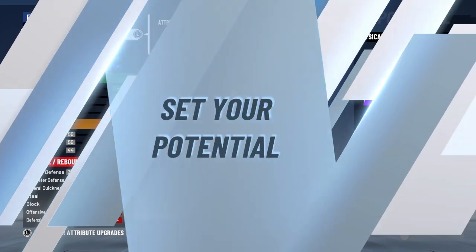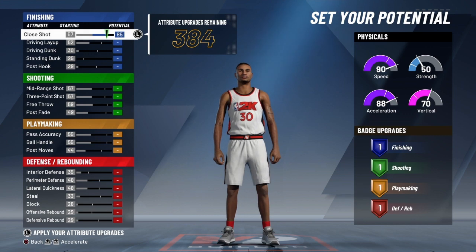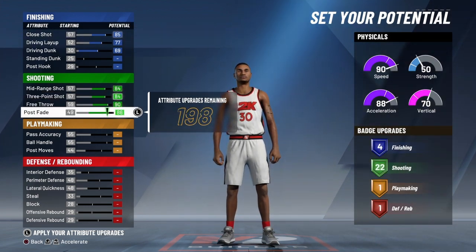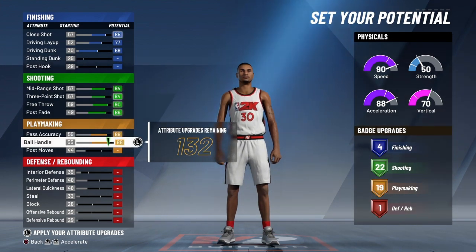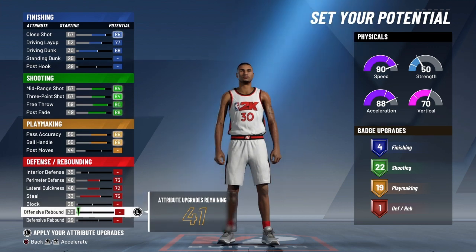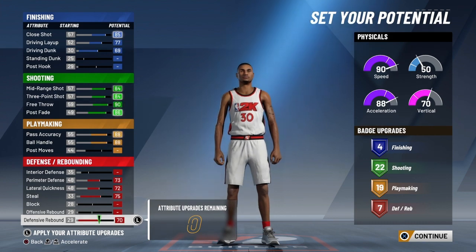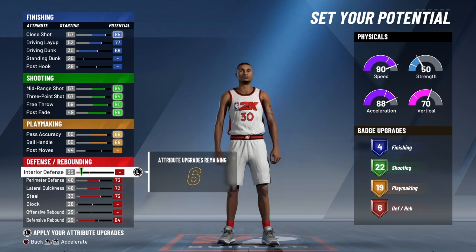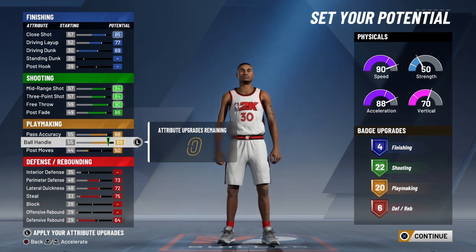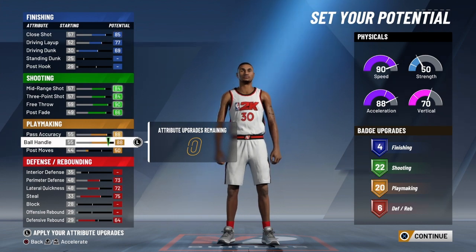Curry is not the most athletic, so his vertical leap doesn't matter much — we want his speed and acceleration, so we're going with the first pie chart. For badge upgrades, you get 412 to start. We're going with four finishing badges, maxing out all 22 shooting badges, 19-20 playmaking badges, and we'll try to squeeze out a few defensive badges. Final layout: four finishing, 22 shooting, 20 playmaking, and six defensive rebounding — totaling 52 badges.